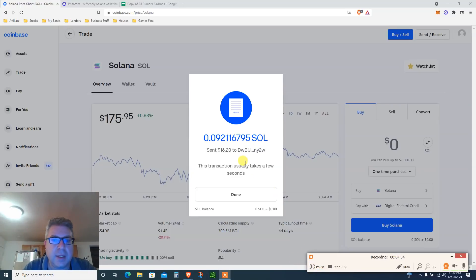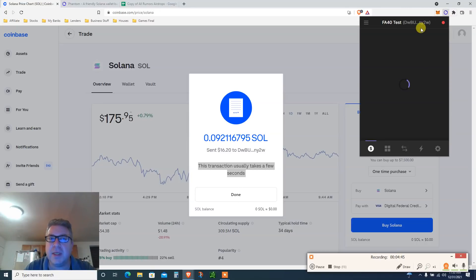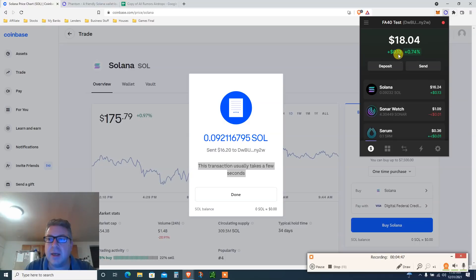The transaction is done. It said it usually takes a few seconds — that's it. I sent $0.09 worth of fees. Checking my Phantom wallet: I now have about $18 worth of Solana — I had $2 before. No real transaction fees, maybe a couple of pennies. Super fast, super user-friendly — just like that you've got a whole world of possibilities.